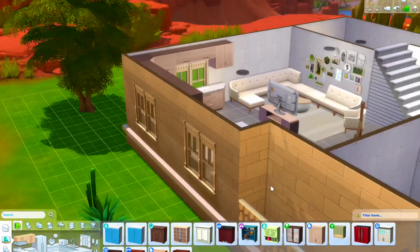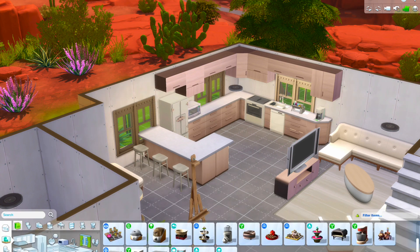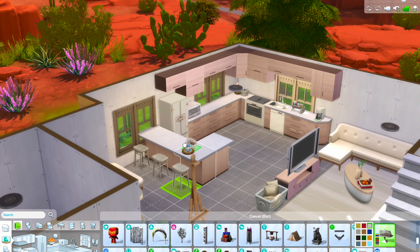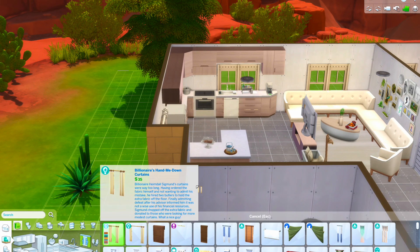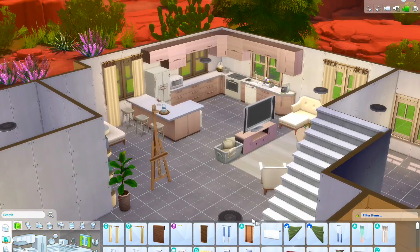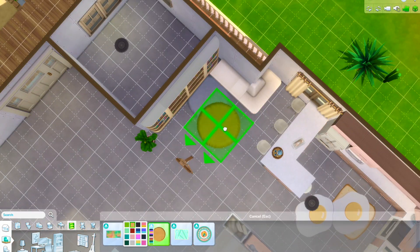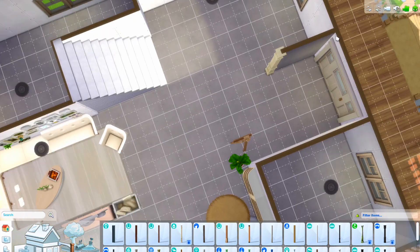Adding some more stuff to the kitchen to make it feel less empty - adding some shelves above the counters and adding some decorations to the kitchen countertops. Just decorations everywhere to make it feel a little more lived in and a little less sad. Then adding some curtains to the living room and kitchen area - curtains are a good way to fill up space on the walls, because it takes up a little more space so you're not having to decorate with all pictures. Curtains are just a good way to add something to the wallscape so it's not as empty.